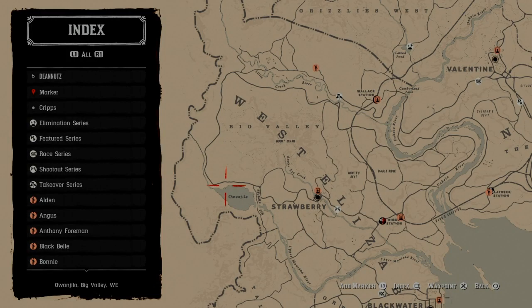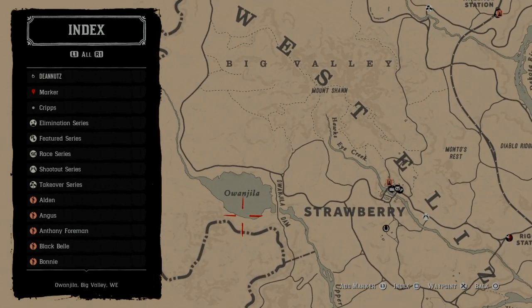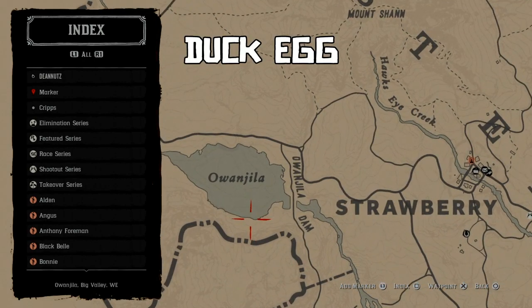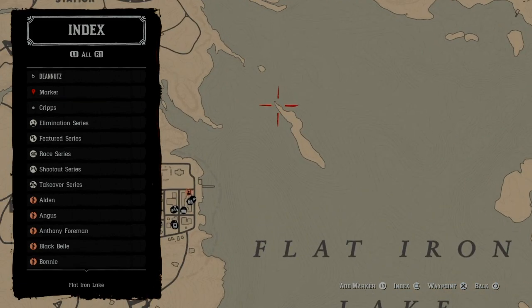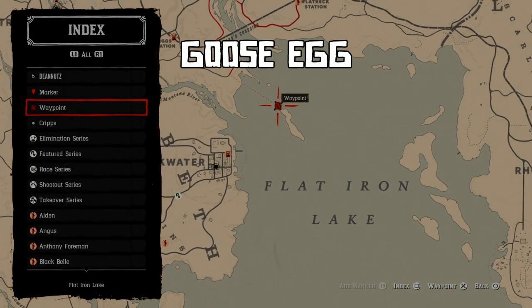So over by Strawberry by the Dam — I can't pronounce it — just to the south of that little place is a duck egg. Whack one of those in your pocket and then head over to Flatiron Lake near Blackwater for your duck duck goose egg.